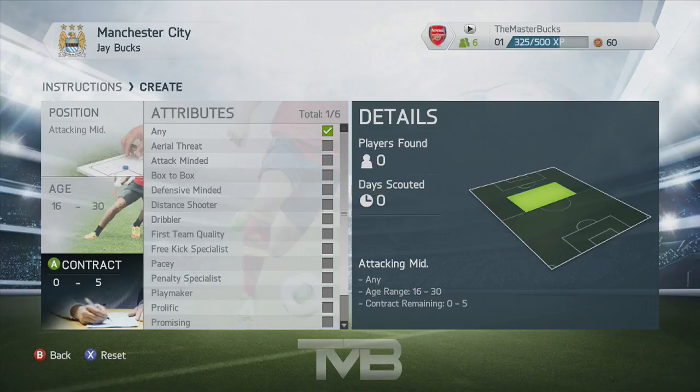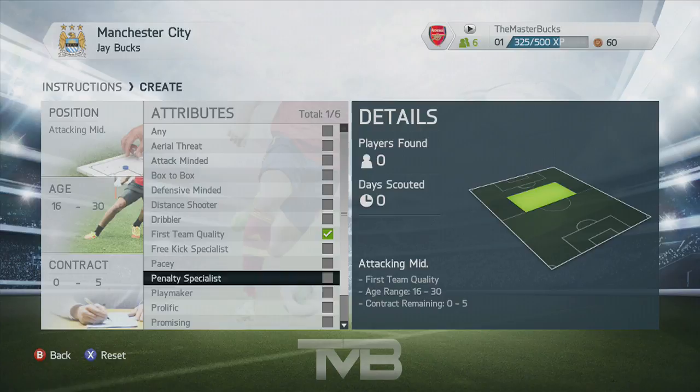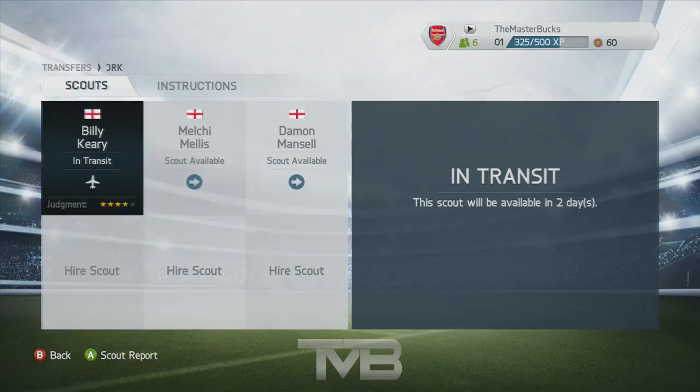You can select up to six attributes — things like aerial threat, attack-minded, box-to-box, defense-minded — all pretty self-explanatory. For now I'm keeping it simple and just selecting first team quality, so I'm getting a good center attacking midfielder that'll make an impact straight away. Once I've set instructions for my scouts, I need to make sure they're placed in a country with players in a league that will fit those attributes and qualities.